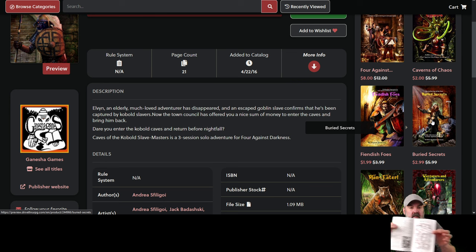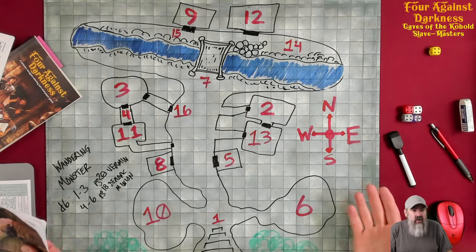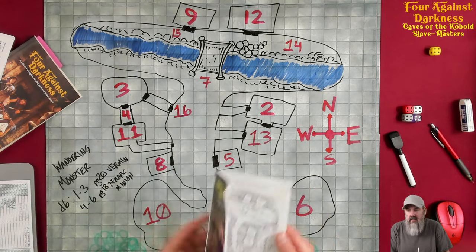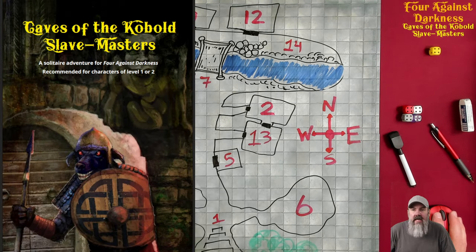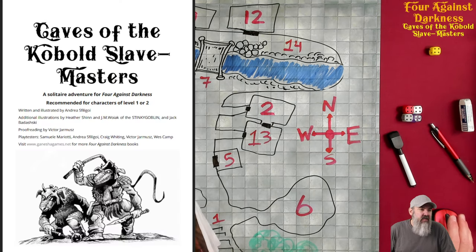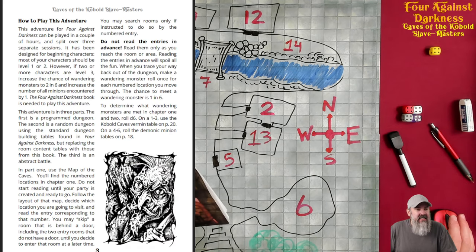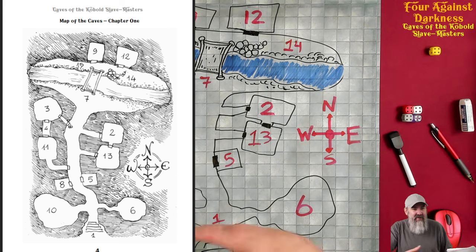There is a map in here. What I've done is draw the map on this board so we can play without needing to look at a PDF. Let me pull up the PDF briefly. So this is what you get for your $2 — Caves of the Kobold Slave Masters. Page 1 tells you who created it and who did the illustrations. There's a table of contents, and then page 4 is the map.